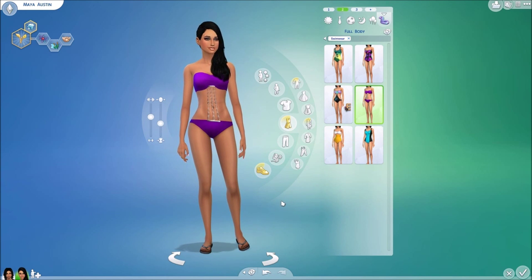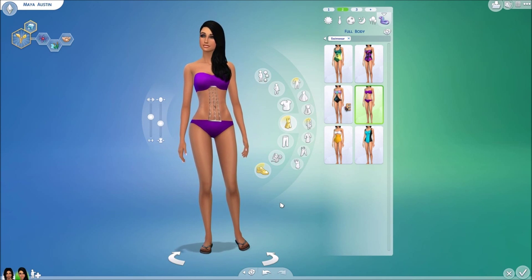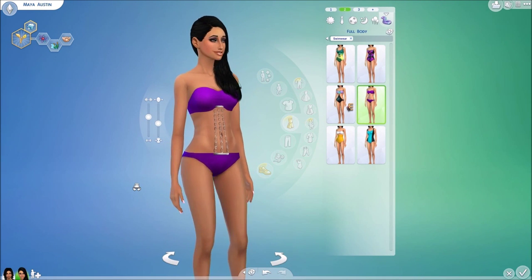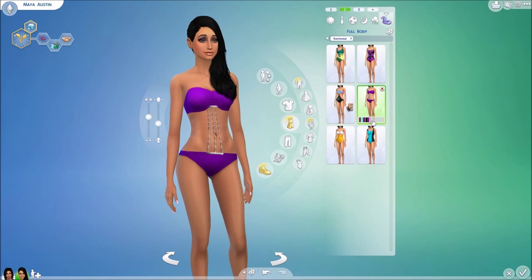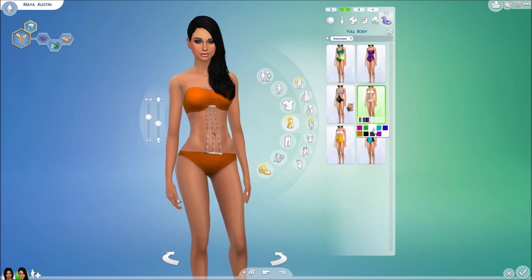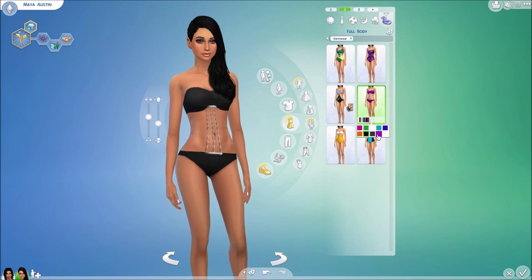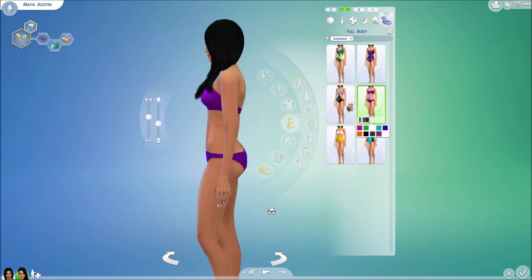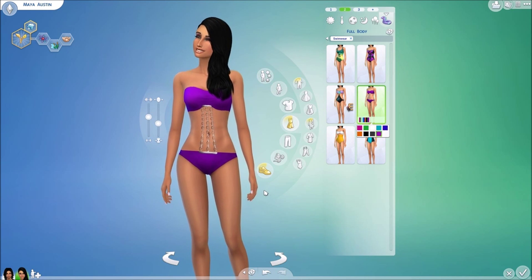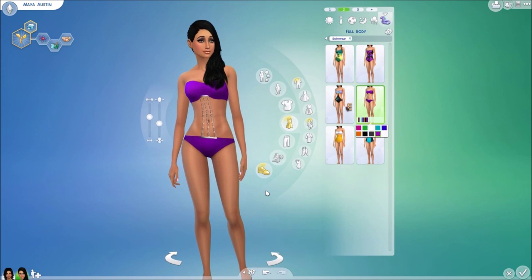We also have this bathing suit by Scarlet Phoenix from the Sims Resource — a chain-style bathing suit which is absolutely gorgeous. It comes in a variety of colors: pink, green, white, orange, and more. It has really good detail, similar to a lot of the outfits I'm showing today. I really do like it a lot.